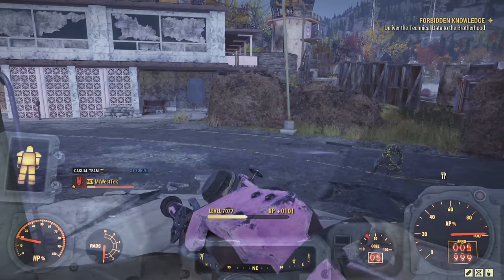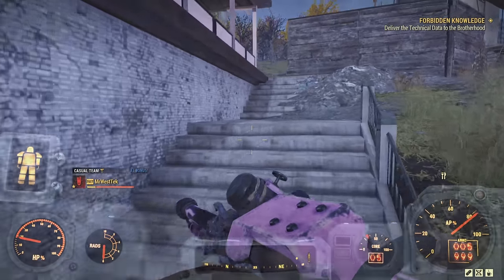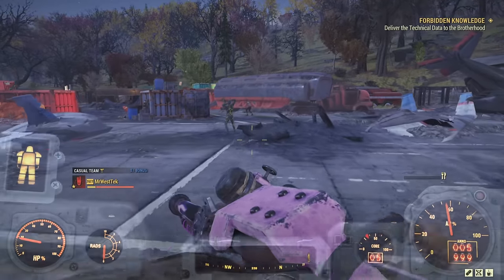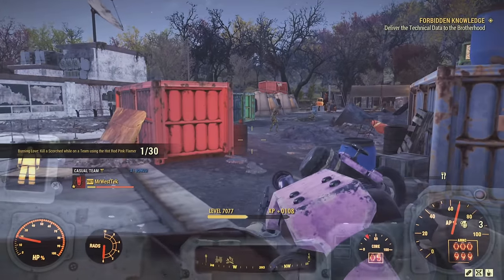If you want to go the lone wolf route you are still able to do that, especially if you have access to a private lobby. You'll see I'm just by myself — I started up a team, came over and killed a scorched, and you will see it is counting towards the progression of this challenge. Again, you cannot put the skin on the Holy Fire.